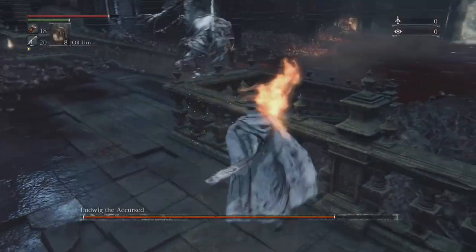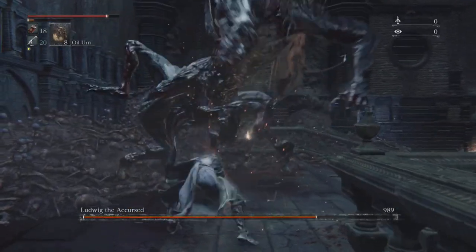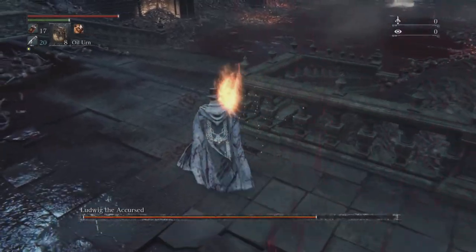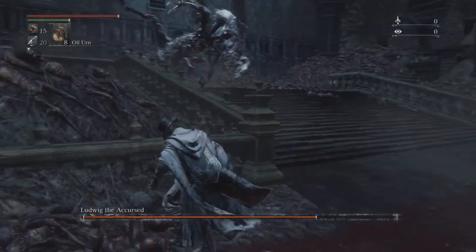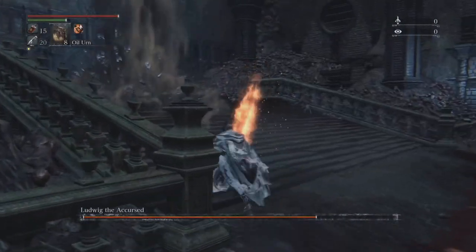When he does that attack, obviously you want to stay out of the way. But a lot of the time when he's on the stairs, you'll just be able to completely ignore that attack. Right here you have a good few seconds — that's why you want to fully recharge your health. After a few seconds of the blood coming down, just dodge out of the way.